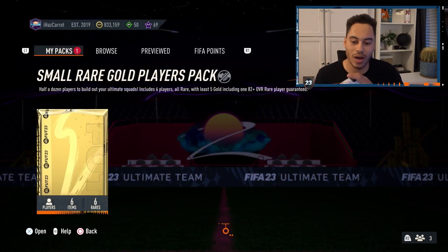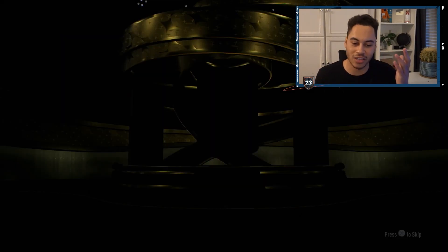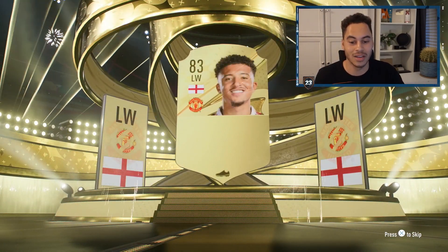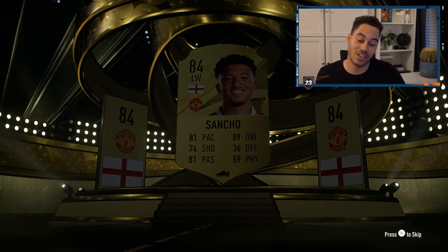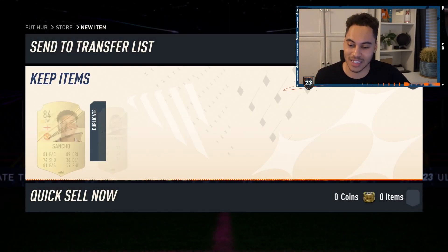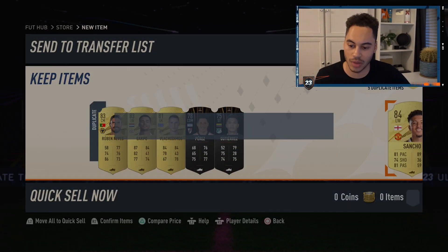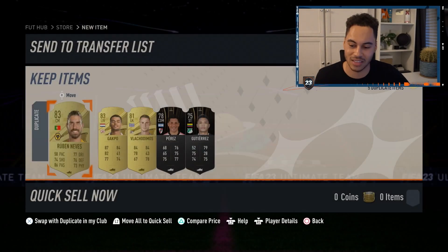The pack isn't huge — it's a small rare gold players pack — but any gold players pack is decent in my book. It's only a small one so we're getting six players, but you're guaranteed an 82-plus. Fingers crossed we can get something good, but knowing EA we'll probably get an 82. Alright — Sancho, pretty good, 84 — I'll happily take that. It is untradeable, which I didn't realize, but it's okay.